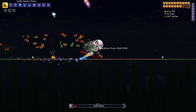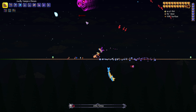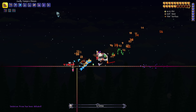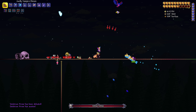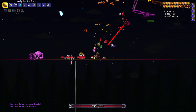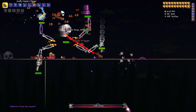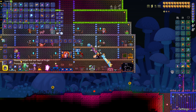This should be the first of our Skeletron Primes killed in a few moments and then we'll pick up our Souls of Fright. If you killed Skeletron Prime naturally earlier in your playthrough and then farm him now, you should have enough Souls of Fright for your entire playthrough — killing the natural one plus two or three more in this farming session is all you need.